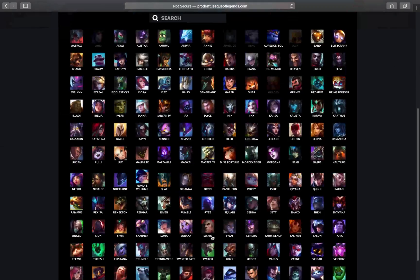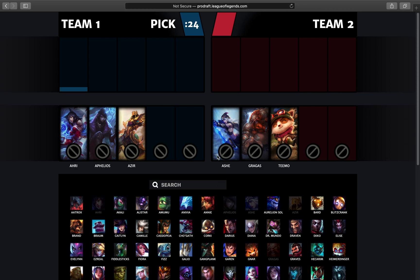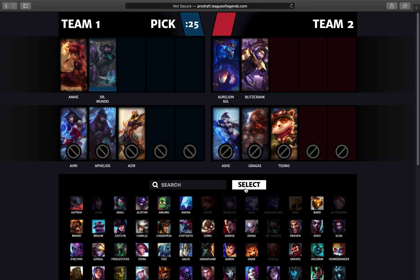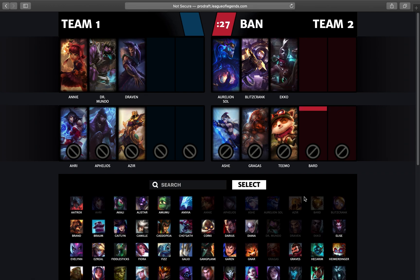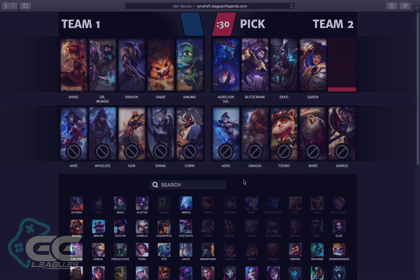When you are done with the Prodraft, go back to the League of Legends client and start the in-client draft as normal. As long as the picks and bans are the same, it does not matter what order your champions are picked in. For example, if you first pick Teemo in the Prodraft but it's for your support, your support can pick Teemo last.